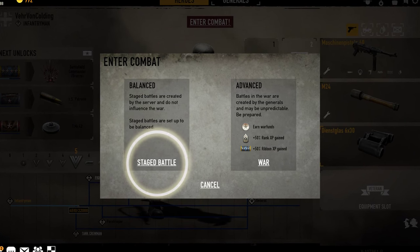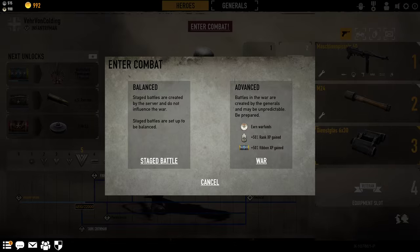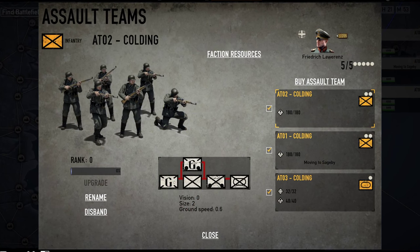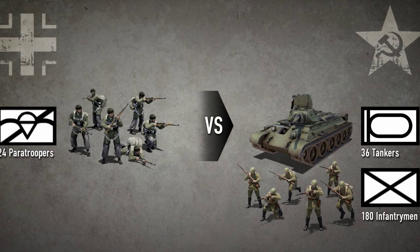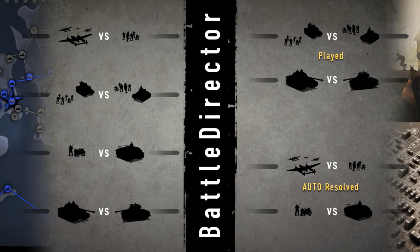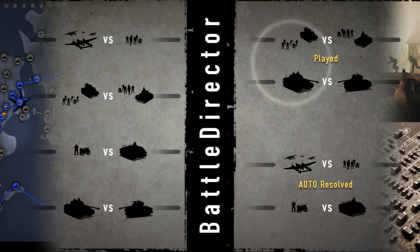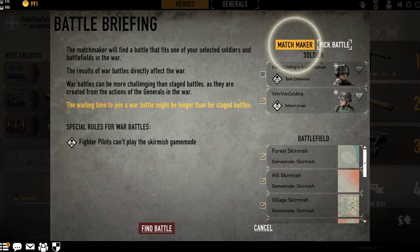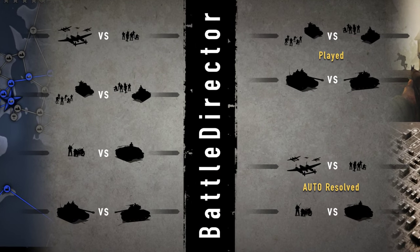Staged battles are auto-generated battles fought independently of the war with evenly balanced resources for all factions. War battles, on the other hand, are based on actions of officers and generals controlling assault teams, meaning they can sometimes be very uneven in resources and less fun to play. To avoid unbalanced war battles, we've introduced a battle director which runs on the war server, identifying which battles are fun and suitable to play and which aren't. Fun battles can be joined as usual through the matchmaker or by manually picking a battle, while unsuitable battles will be auto-resolved by the battle director.